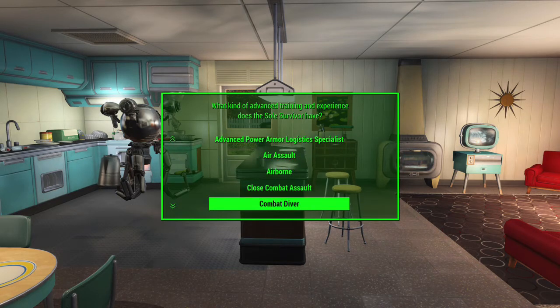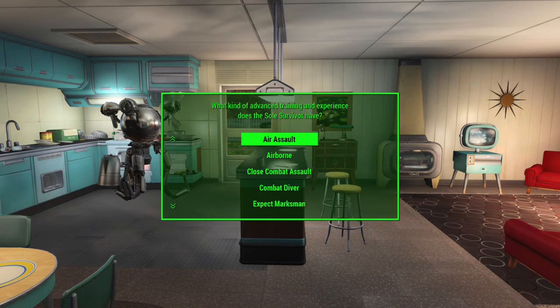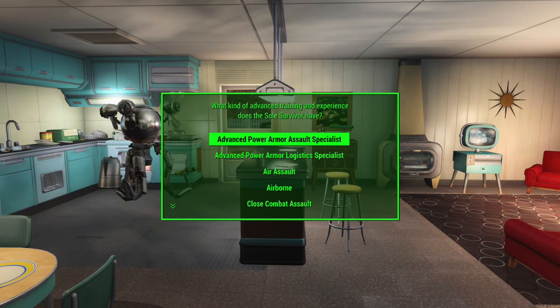Just as a note, I created the Gold Star custom perk to replace the Army Distinguished Service Cross, the Navy Cross, and the Air Force Cross, to keep the award uniform across all service branches.